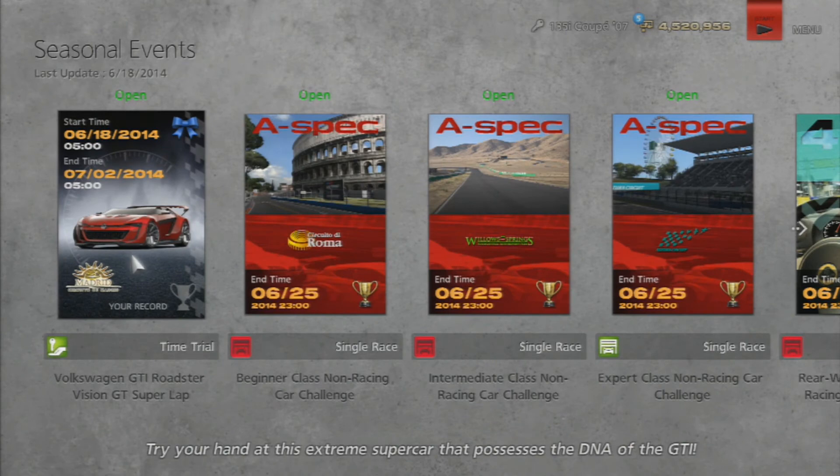Other car adjustments: on the various Mitsubishi Lancer Evolution X models, it is now possible to enable the active steering under the driving options of the quick menu. So with the Lancer Evo X, through the quick menu driving options, you can now enable active steering. Not quite sure what the whole deal with that is.